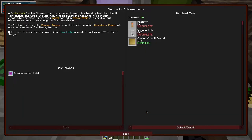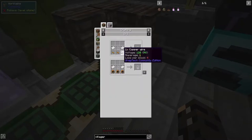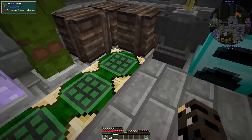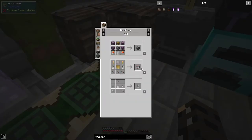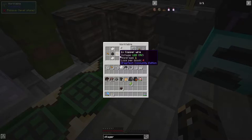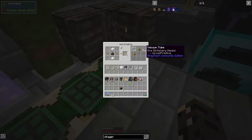Next thing we need are electronic subcomponents - vacuum tubes and resistors. We have most of this stuff together, specifically the glass tubes. We have to use copper wire at the moment, unfortunately. We can make 10 of those. And what else do we need? We need these fancy little resistors, and for these again we have to use copper wire. It's not very efficient, and I do need to make more of these because that is not sufficient in any way, shape, or form.